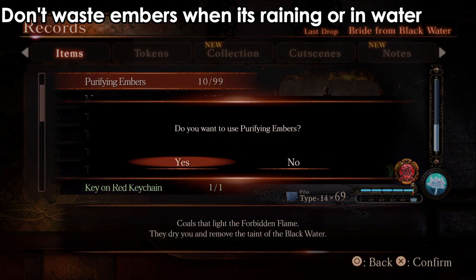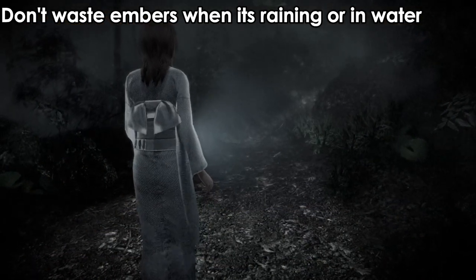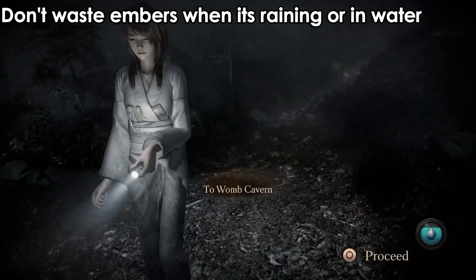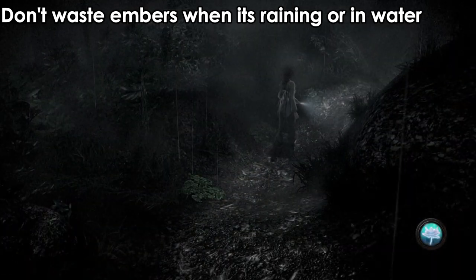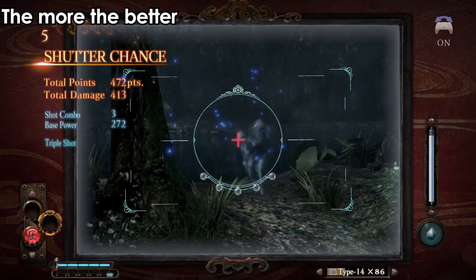One thing to remember: do not use a purifying ember when it's raining. If it's raining and you use a purifying ember, you're just wasting it — because rain will make you wet and you will get affected by the black water once more. So just be careful, make sure it's dry, make sure you don't get into water again, and make sure you're not in a pool.